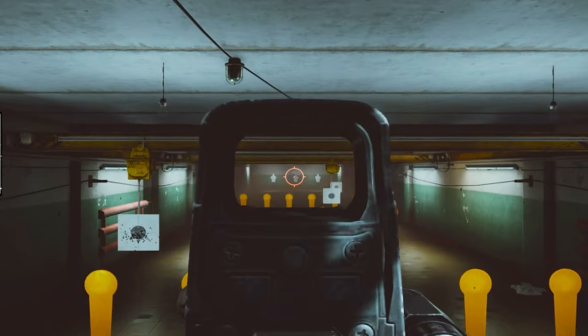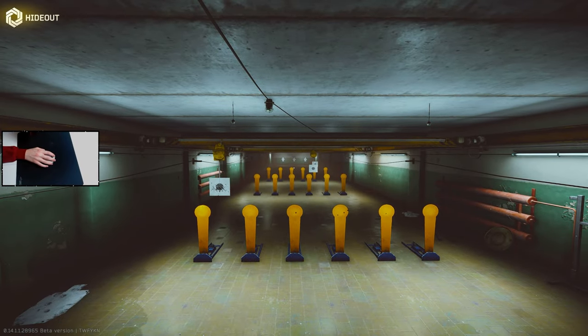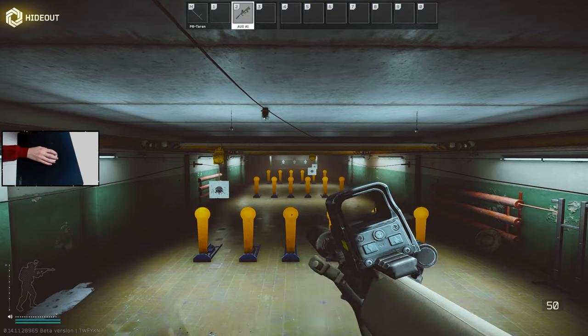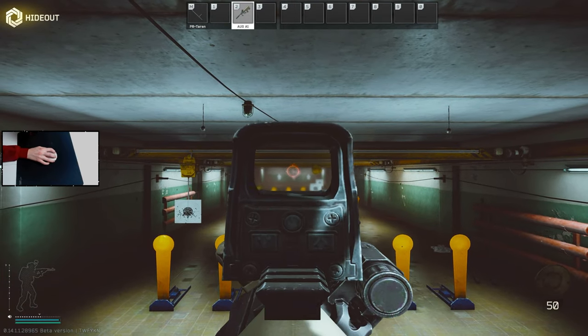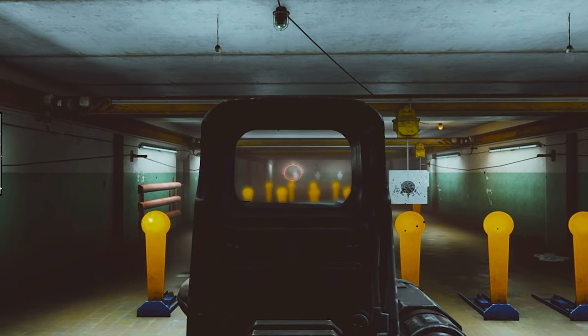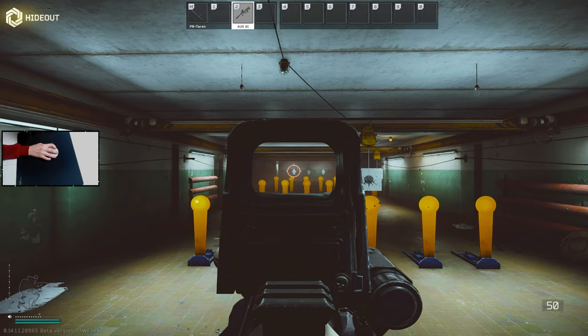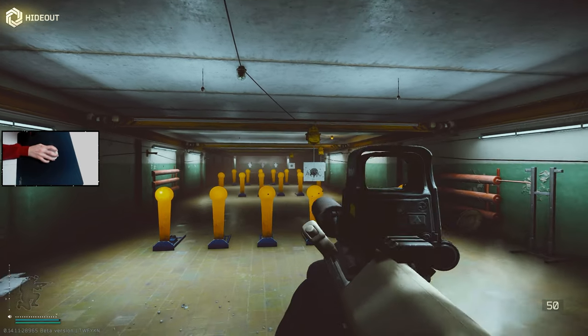With strafing and shooting while standing, you can definitely spray up to about 30 meters. Standing and spraying in a hallway like this is not ideal obviously, but if you crouch and burst or even full spray, you can still consistently get kills. Bursting — shooting around five or six shots — is probably the best, and it's definitely what this wipe has been catered towards.